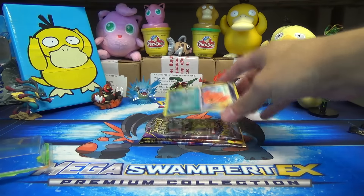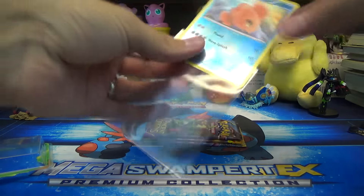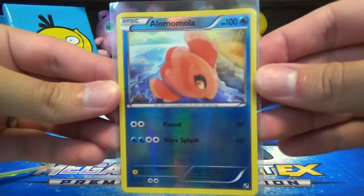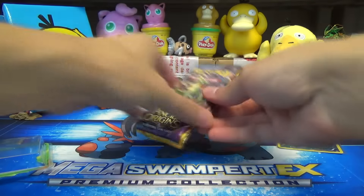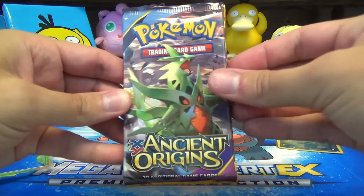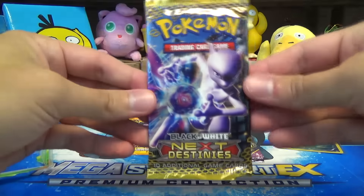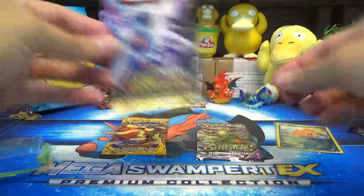First of all, we've got this lovely Reverse Holo Alomomola from Black and White Base Set with Pound and Wave Splash. Very nice. And then we've got XY Ancient Origins, XY Flashfire, and Black and White Next Destinies.